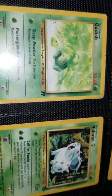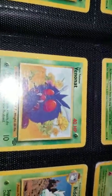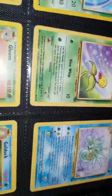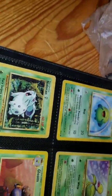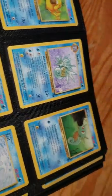Bulbasaur. Weedle. Grimer. Nidoran. Bulbasaur. Oddish. Gloom. Oddish. Nidoran. Bellsprout. Koffing. Weedle. Grimer. Oddish. Paras. Bellsprout. Exeggcute. Venonat. Nidorina. Leedle. Skiploom. Bellsprout. Seel. Eeteran. Gloom.